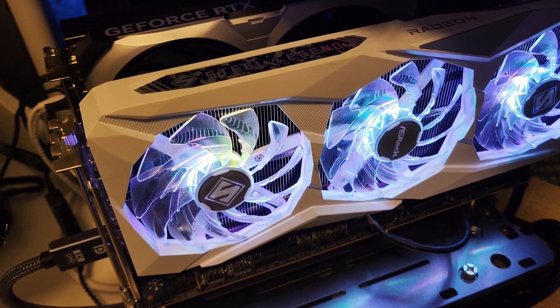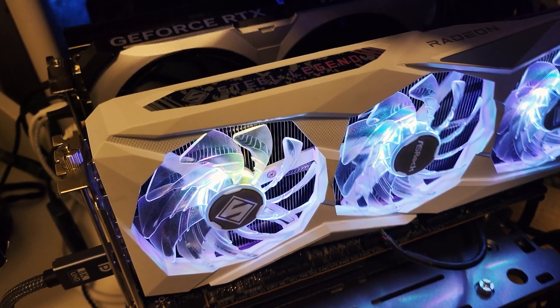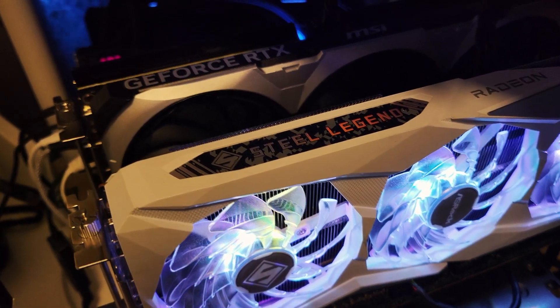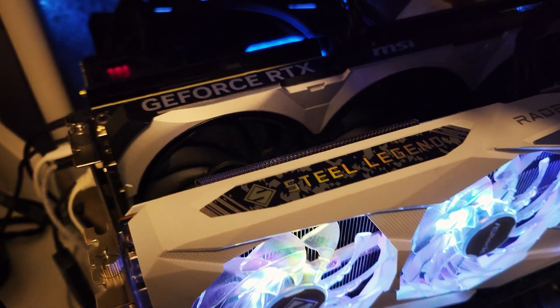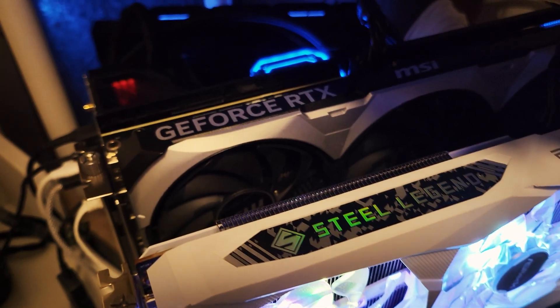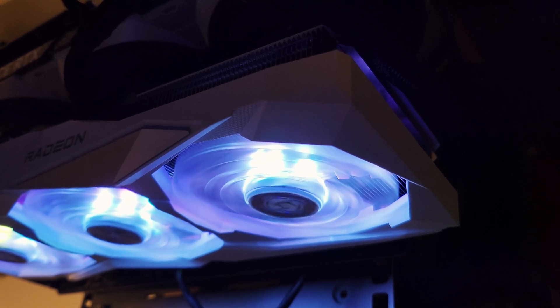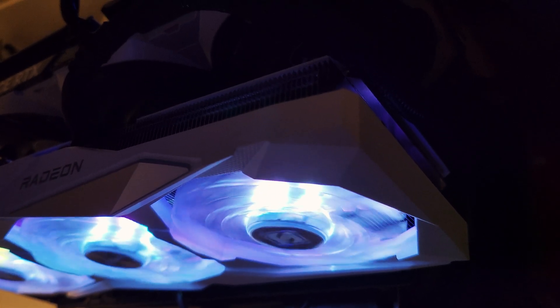Hey everyone, I'm Puri and welcome back to Purology. Today we're diving into a unique experiment — a Frankenstein build that combines both Nvidia and AMD GPUs. I'll be testing how Nvidia's DLSS4 Transformer model for super resolution works hand in hand with AMD's Fluid Motion Frames 2 for frame generation in Escape from Tarkov. Stick around to see what kind of performance magic we can create.